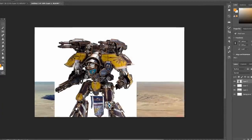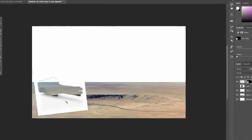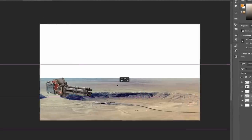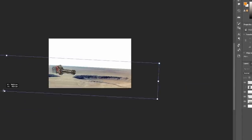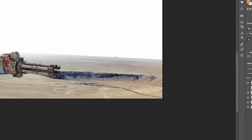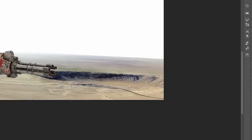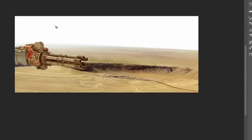Up next, we want to take a fallen Macro Gatling Blaster from a Warlord Titan — built up into an embankment of old dried lava and the dunes of Mars, designed as if it fired as it hit the ground, scoring a massive scar into the earth directly out from the barrels. This will create a nice line-of-sight-blocking bit of terrain as well as trenchworks for models to move between on the table. A lot of our designs are factoring in both rule of cool but also tabletop balance as a tournament table, so we'll make sure there's ample cover everywhere equally.